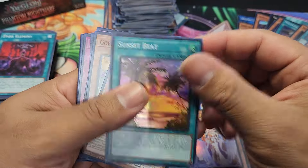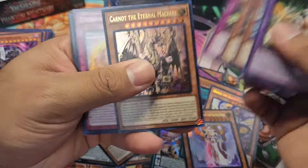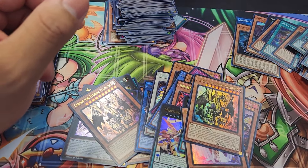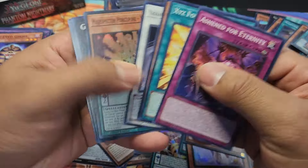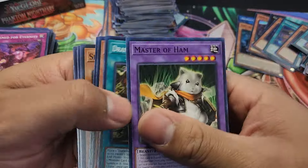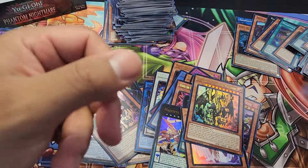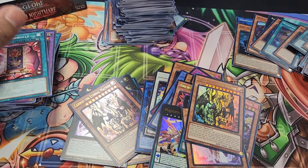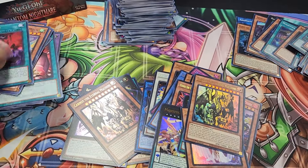Let's see if they were lying to me and there's anything else but supers in here. Look at that — they lied to me, there was an Ultra. Just wasn't that good of an Ultra. Another Super Rare. Another Porcupine. Another U-Bell. The Voice's Voice. And a Raid Raptor Brave Strix.